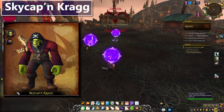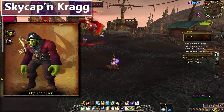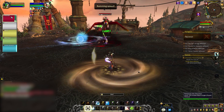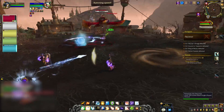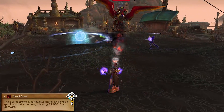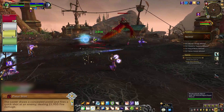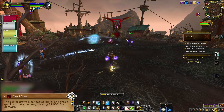Our first boss is Skycappin Krag, along with his parrot mount named Sharkbait which has a chance to start dropping on Mythic difficulty. This is a pretty straightforward two phase fight. In Phase 1, now and then he'll pistol shot random group members with unavoidable damage. On tougher difficulties, healers will want to keep people pretty topped up to avoid any trouble with that.